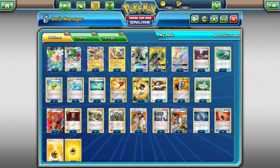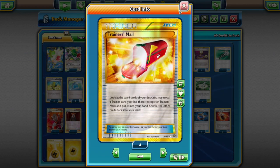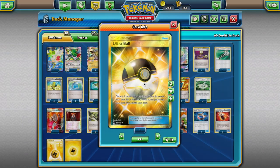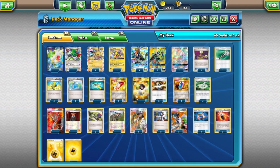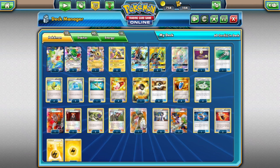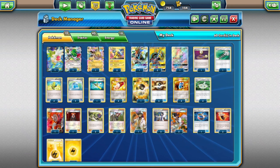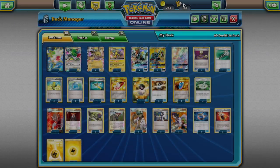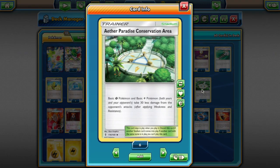One copy of Super Rod, fairly standard, to bring back Pokémon and energy. Four copies of Trainers' Mail, fairly standard in a speed build like ours. Four copies of Ultra Ball to search out all of our Pokémon — even though we're playing all basics, we really don't want to play Nest Ball since so many of our abilities rely on playing from the hand to the bench. Four copies of VS Seeker to get our supporters back. Four copies of Aether Paradise Conservation Area — basic Grass and basic Lightning Pokémon take 30 less damage from the opponent's attacks.